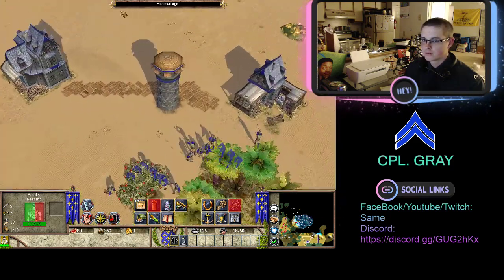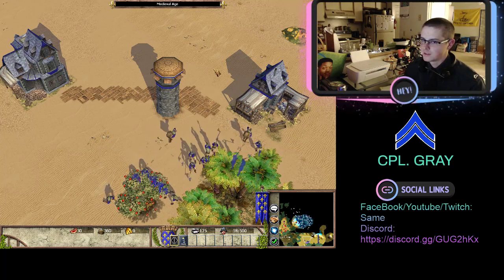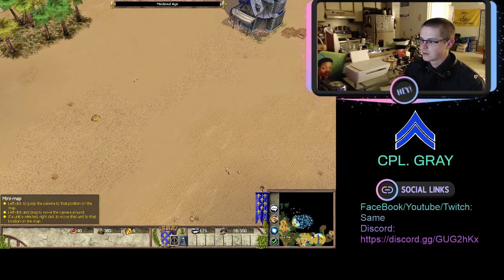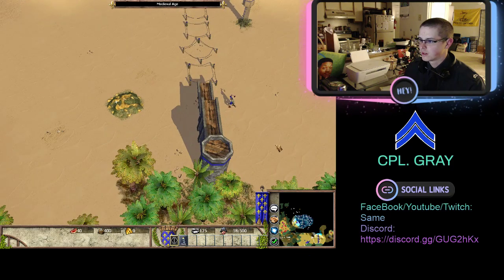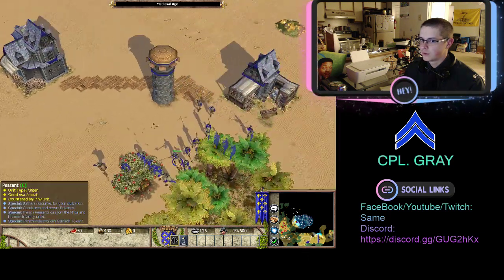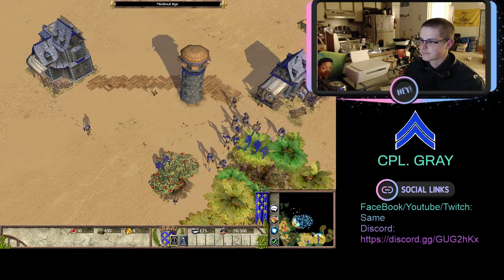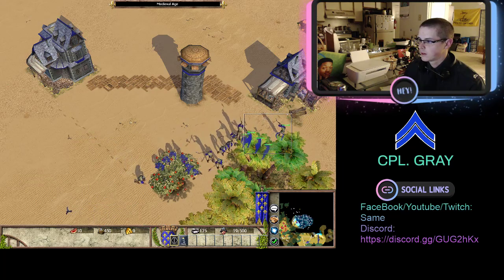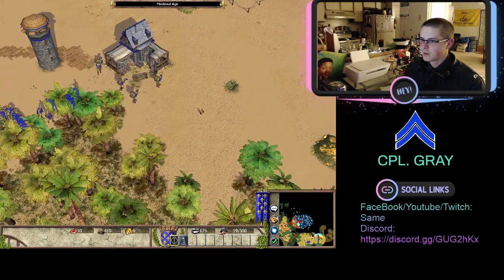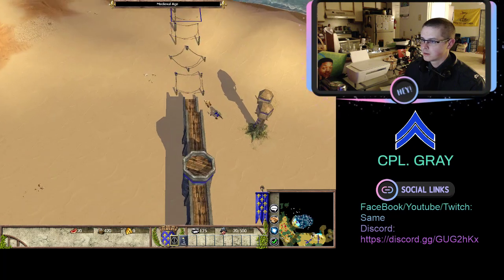We're going to drop a wall here. Our walls are stronger after we research the technology. The AI really likes to build boats, which is very annoying to me. We're going to be cautious and drop a wall to secure that area - we've got some other means of food procurement over there. We're going to drop a settlement over here next to this wildlife and this gold mine, because I've got plenty of wood but I'm short on food.